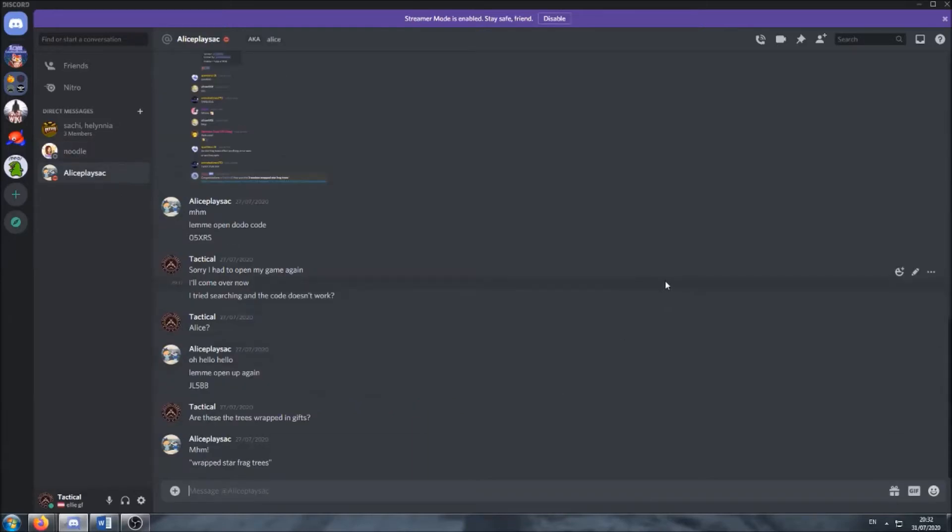For those of you that aren't aware, star fragment trees are like normal trees except that they have hacked items on them. I know that a lot of new players see these trees on people's islands and they wonder — do you get them from burying a star fragment in a golden spot on your island? And the answer is no.